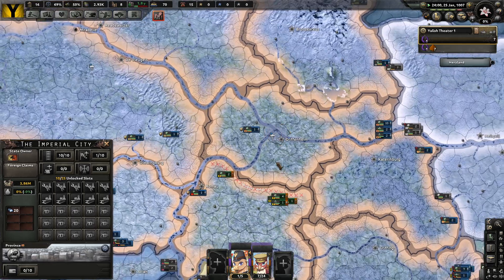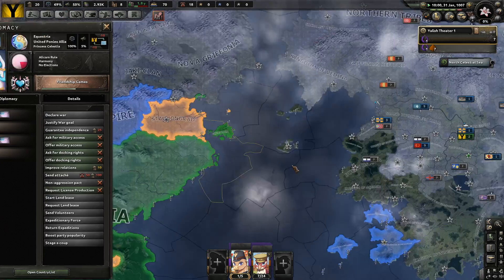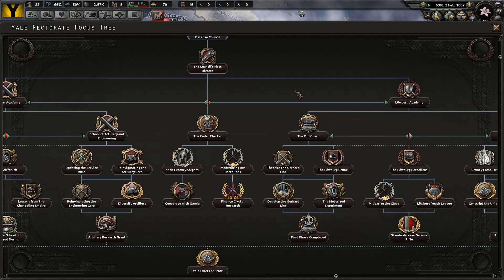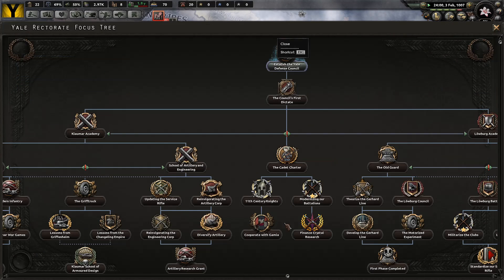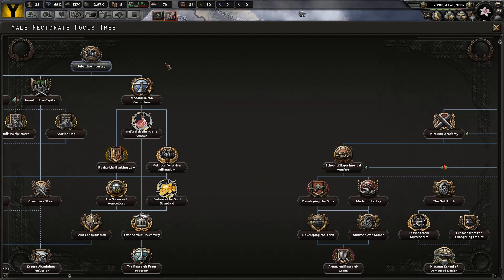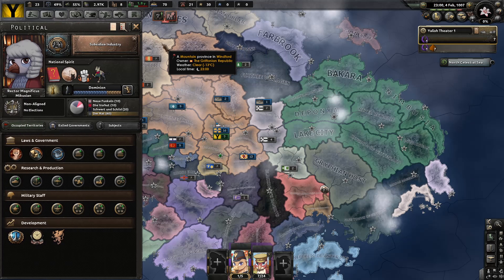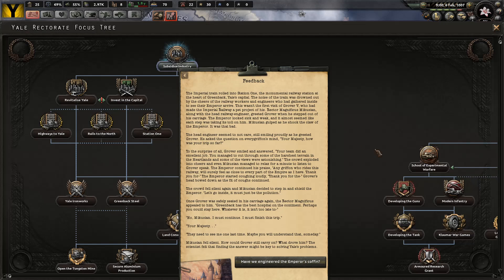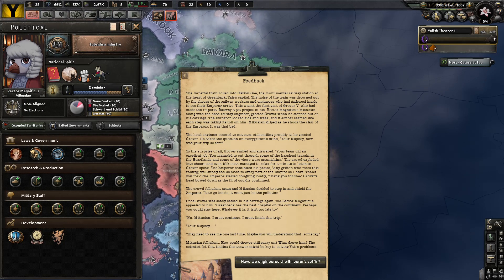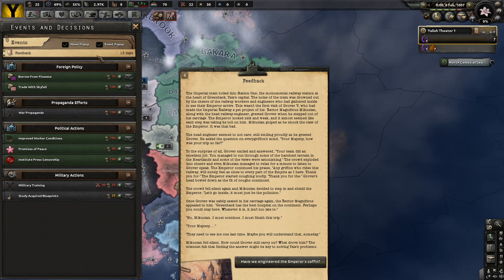It'll be interesting to see what else happens in the world. We can go a little bit over the focus tree — basically this is the land military stuff, which will lead down here giving us additional organization. Now I want to come over here and deal with industry and science, specifically science. So we're going to subsidize industry — though some of our more radical economists decry any government interference to the economy. Analysts have shown there is much to gain from subsidizing our industries. A few key investments will give us the opportunity to innovate new production methods, which will give our factories an advantage over foreign competitors.